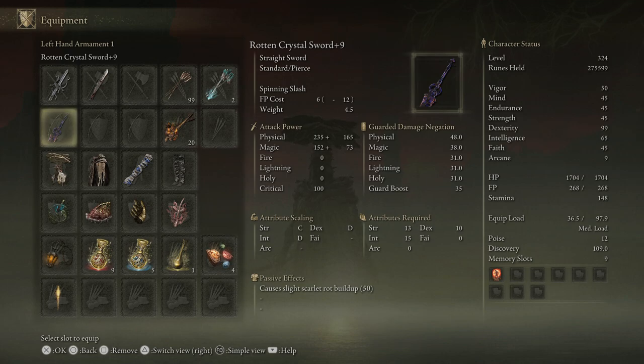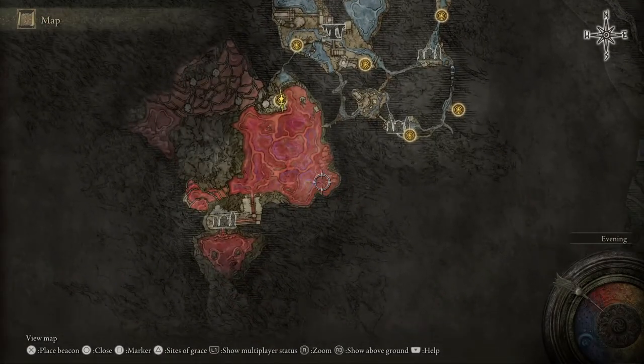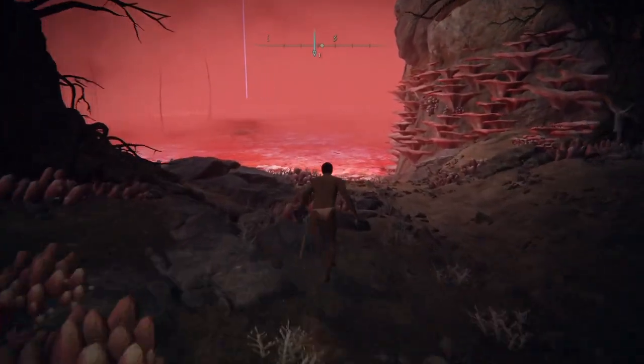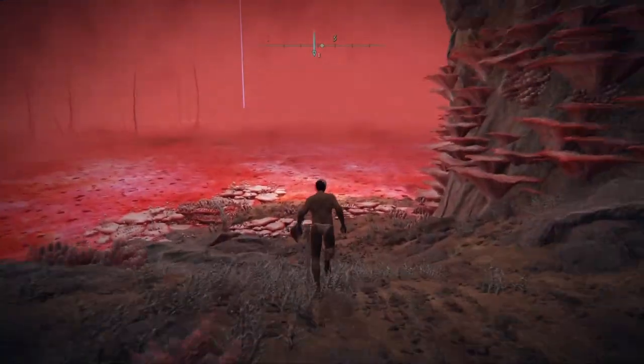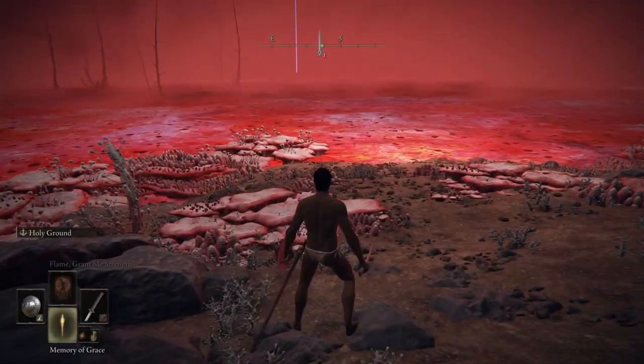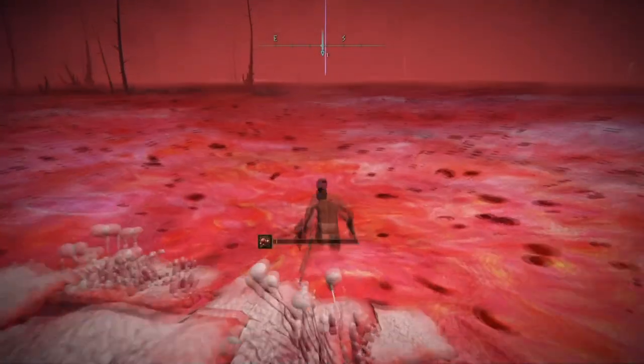But how can you get it? Well, it's actually really easy. We're going to be heading into the undergrounds for this one just here, and this is the location you want to travel to. So we are going to be making our way through the Scarlet Rot, so make sure you've got a decent enough health bar or enough health potions that you can keep this one going.